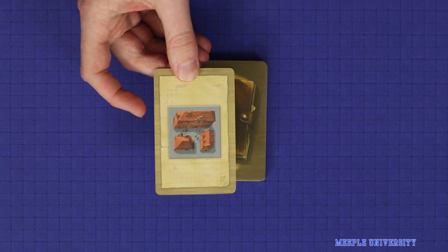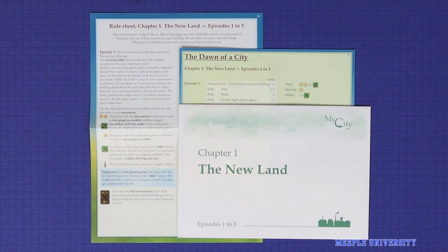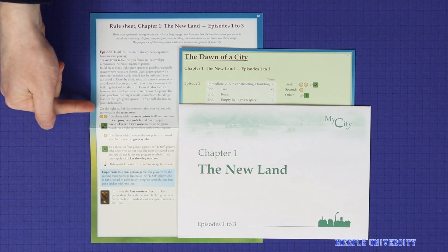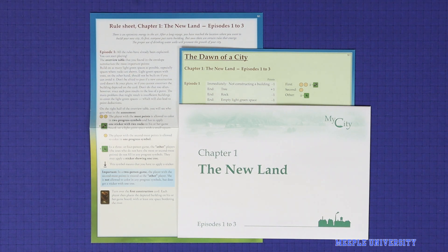Each card in this deck depicts one of the buildings common to all players. Finally, open up the envelope corresponding to the episode you're playing. Read that episode's story and any of the new rules and scoring that applies to it. This chapter's summary sheet will also summarise the new mode of scoring and what will happen at the end of this episode. In this video, we'll cover Episode 1's scoring after the rules of the game.